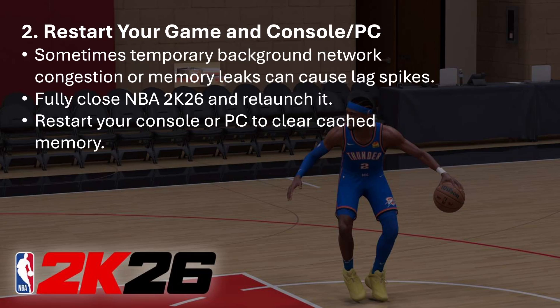If you try that and your problem still persists, restart your game and console. If you are on PC, exit from the launcher like Steam or Epic Games Launcher and completely close it, because sometimes temporary background network congestion or memory leaks can cause lag spikes. Make sure NBA 2K26 is fully closed, then relaunch it and restart your console or PC to clear cached memory.